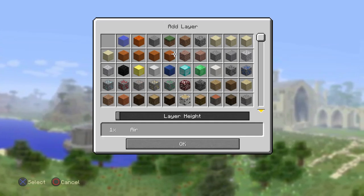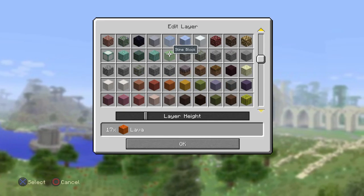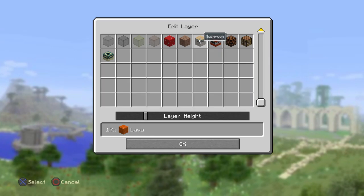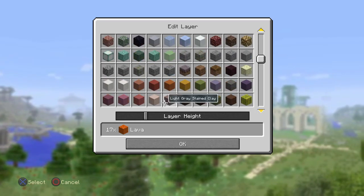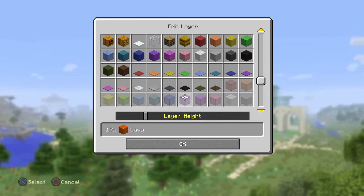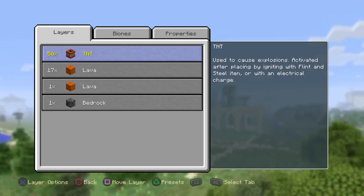If you want to make it blow up easier, put redstone under the TNT. I'm not sure they have redstone for this mode though, so you might have to use lava or something. Then press OK.